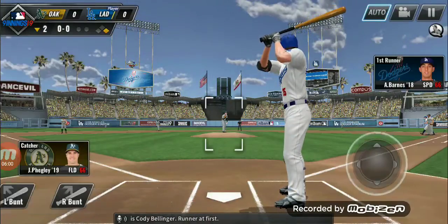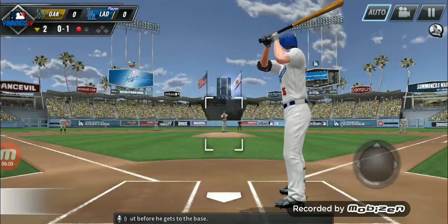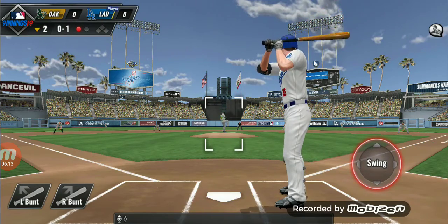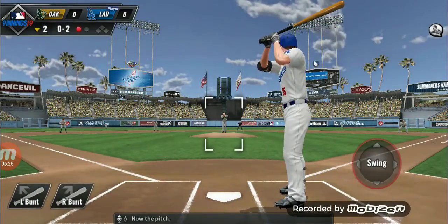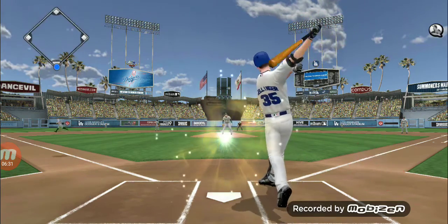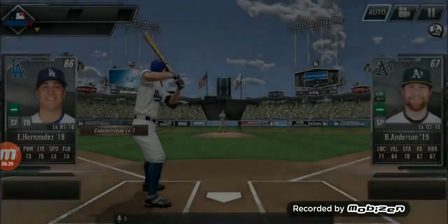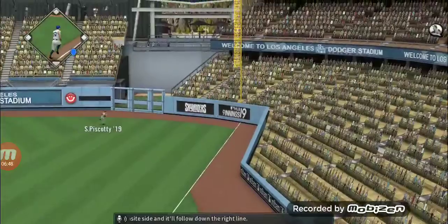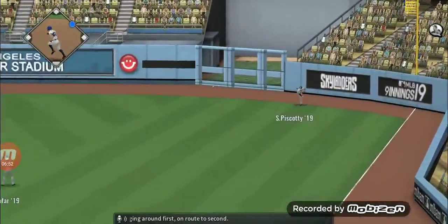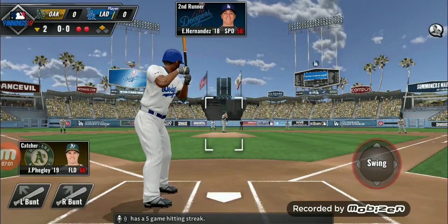Stepping up now is Cody Bellinger, runner at first. It's a called strike. He'll get tagged out before he gets to the base. This is swung on and will hop towards third base. Flying ball in the left — out of play. He is safe at second base, two out, nobody on. A hit toward the opposite side and it'll fall down the right line — swinging around first en route to second. He is safe at second base with a double. He has a five-game hitting streak.